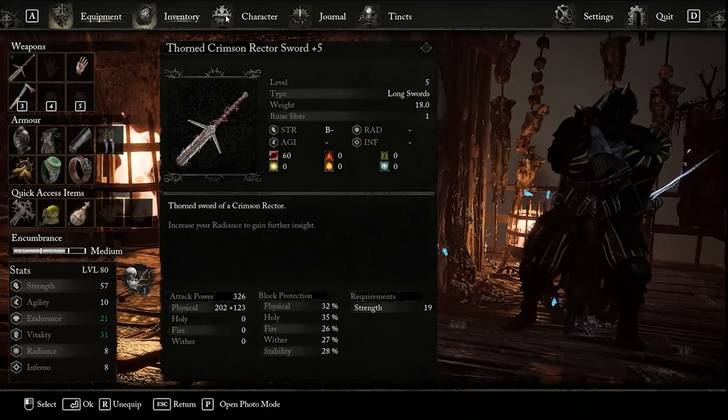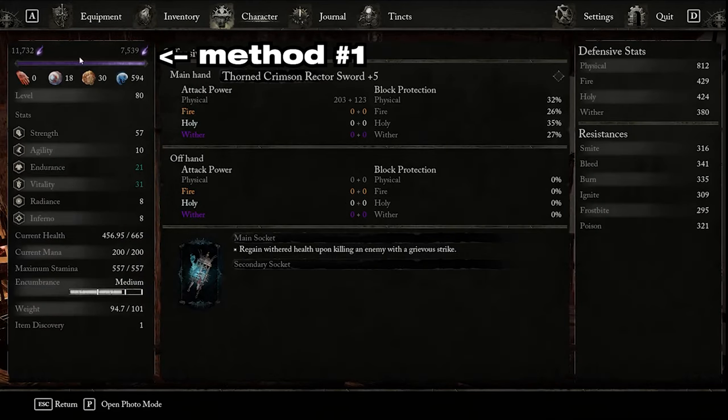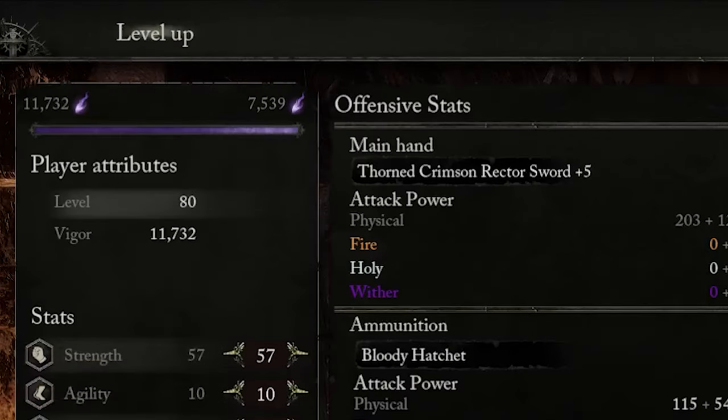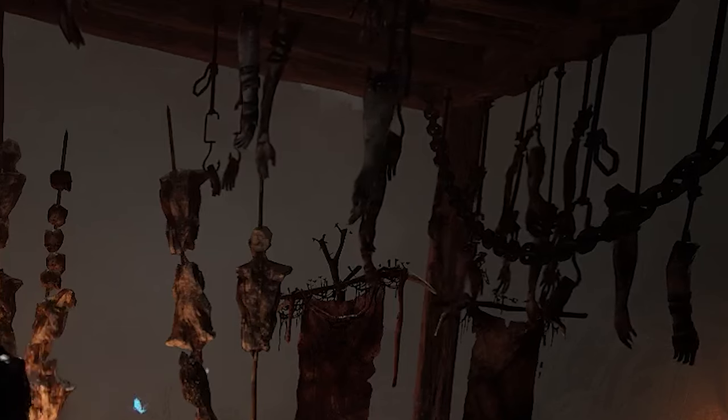There are different ways you can check to know when you have enough vigor — or souls, as I'll call it — to level up. In the menu, add a vestige, or look at the top right-hand corner of the screen for the purple flame icon.